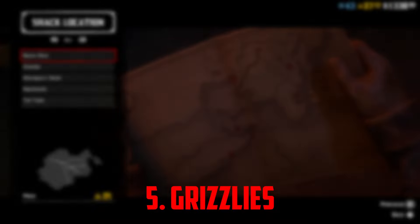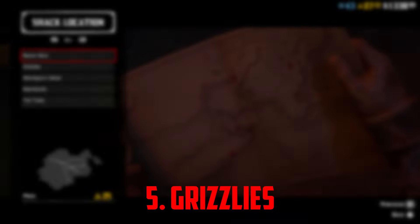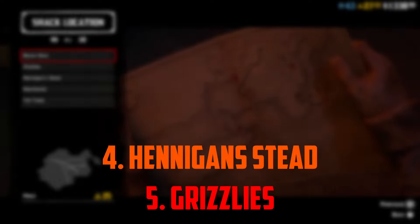Remember, you can change your location if you've already bought it, but this will cost 250 dollars, so try to pick wisely. At number four is Hennegan Stead — basically the same as the Grizzlies, just out in the desert. It has okay sale routes but a bad location. It's out in the desert with a big hill blocking it, so there's only about one route to get in and out. Not a really good location.